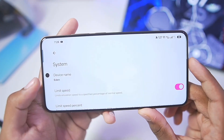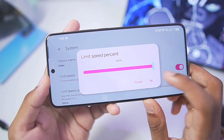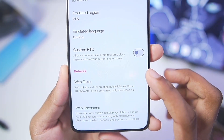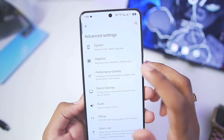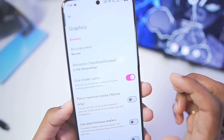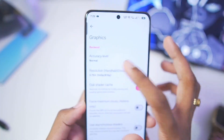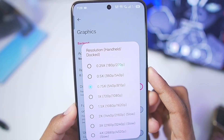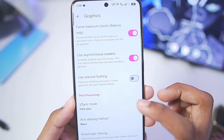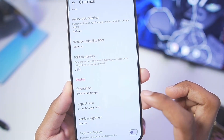Go to Settings, then Advanced Settings. Go to System — set Limit Speed Percentage and make sure to turn it off if you have a flagship Android device. For network connection you can enter your web token and web username. Graphics accuracy level — keep it at Normal. Resolution scaling — set it to 0.75x. Lower resolution gives better performance. Enable Force Maximum Clocks, use Asynchronous Shaders, V-Sync Mode set to Mailbox, and Aspect Ratio set to Stretch to Window.